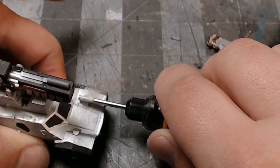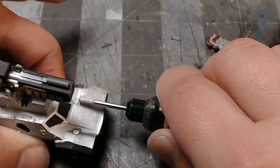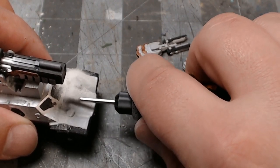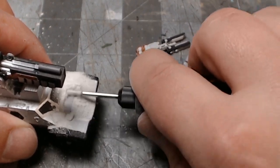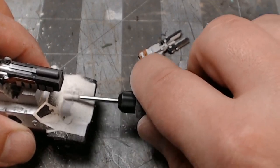I wanted to put the magnet in the center but it wouldn't fit there with the battery, so I cut the batteries off the back of the magnet. Now I can grind out the middle nice and flat for the magnetic jammer to sit into.